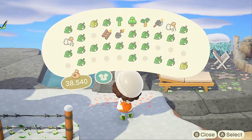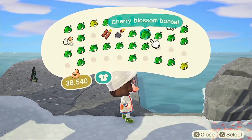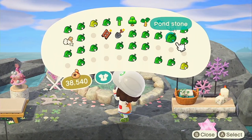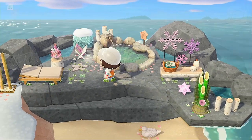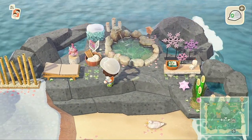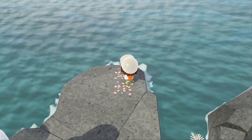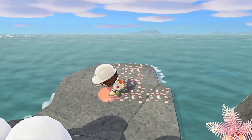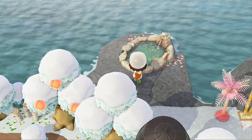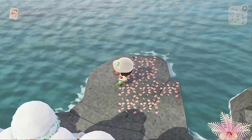Now I wanted to put something on the little pathway to the other rock because it felt empty — I needed a little transitional piece from the big rock to the little rock. I did try putting down the little washing basin on that rock, but I ultimately decided to put it on the other one because I didn't really have many items left. I thought this rock was big and I was gonna fit so much in, and then I put it down and it's like, oh, there goes all my space.